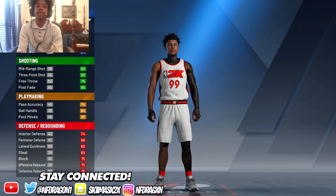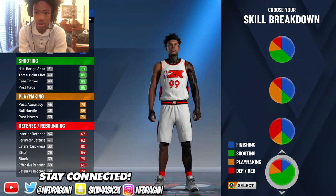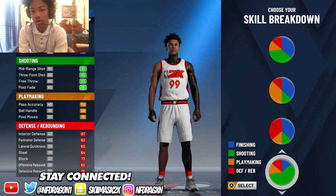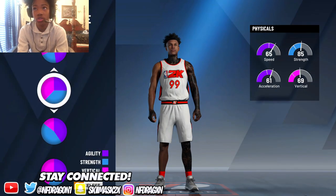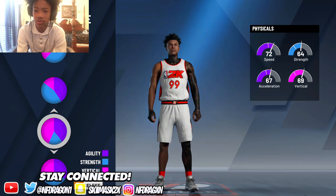For the skill breakdown, you want to choose shooting — the first skill breakdown — because this build can hold good defense and also shoot very well. It's close to a rebound-winning type build, but only at the Power Forward position. I chose the shooting and finishing pie chart. The physical profile has 72 speed, 69 vertical, 67 acceleration, and 64 strength.